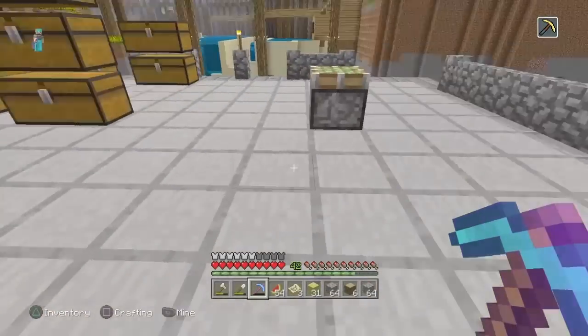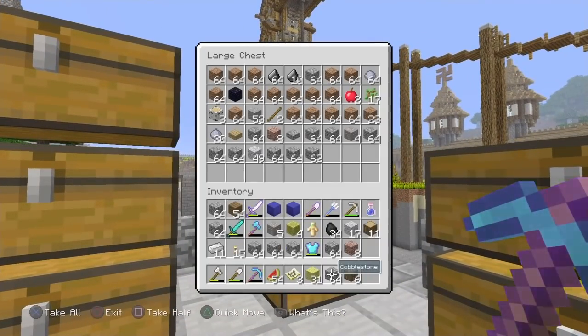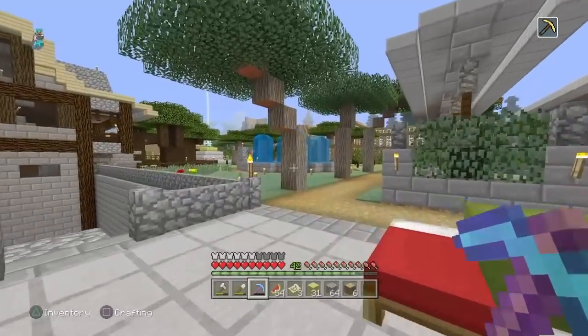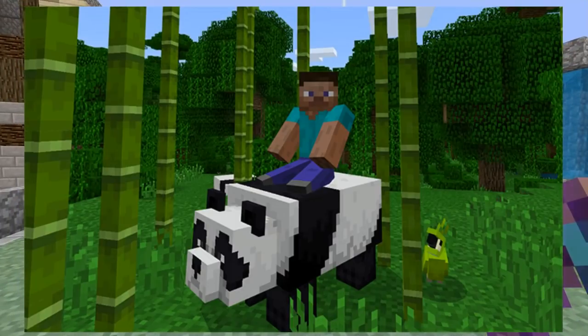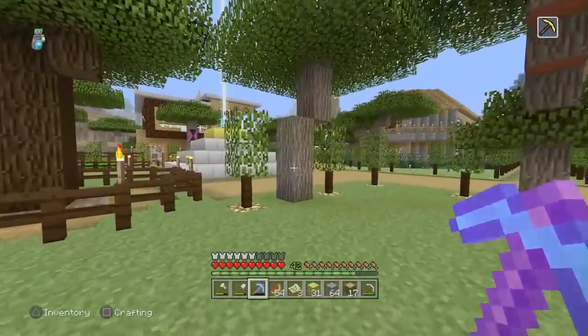Maybe like me, you heard the rumor that pandas spawn in jungles, so you stood inside a jungle and waited — and got nothing. Here's a quick answer: pandas don't actually spawn in jungles themselves. They spawn in bamboo forests, which spawn inside jungles. So if you don't have a bamboo forest, you won't have any pandas.